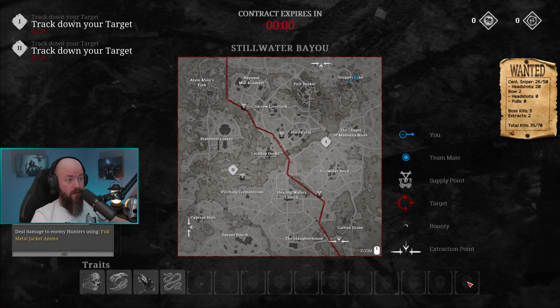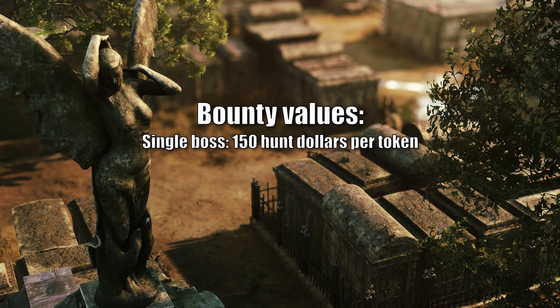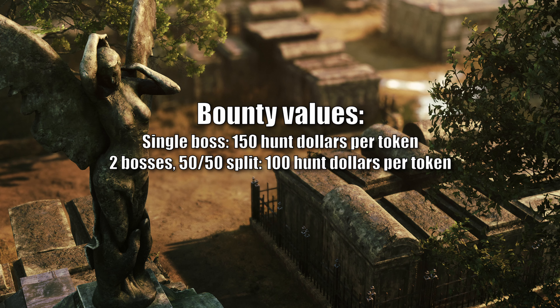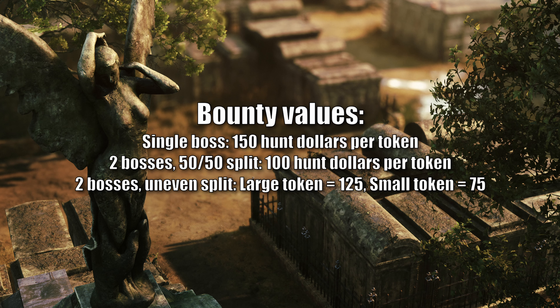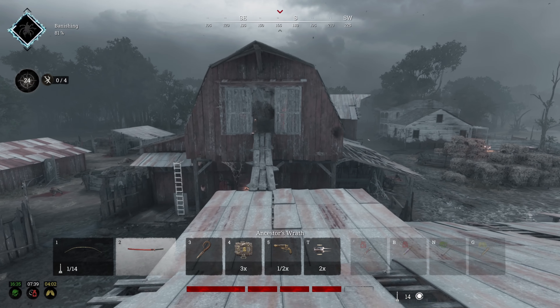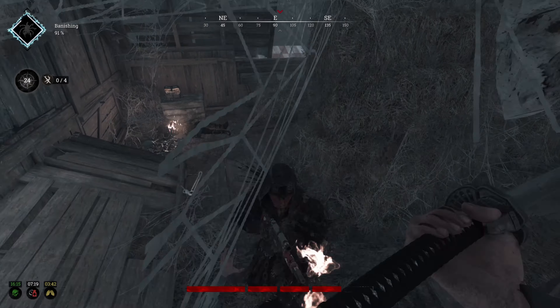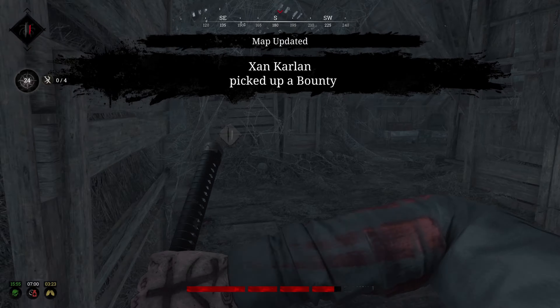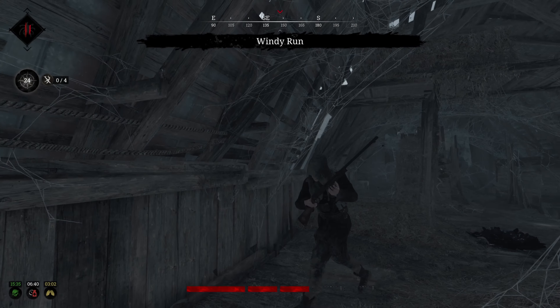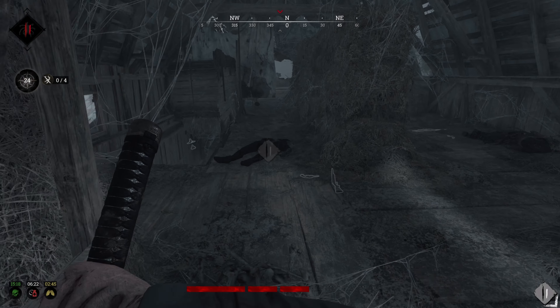Sometimes the search area is evenly split between two bosses, in which case the bounty value is the same for each. In other cases there is one large and one small search area — commonly referred to as big bounty and small bounty. The bounty values per token are: one boss on the map = $150; two bosses with even search areas = $100 each; large search area = $125 and small search area = $75. Since the value is higher with the big bounty, players generally push for that one first. As a result, you can often get away with a small bounty extract with little competition, at the cost of lower profits overall. The choice is yours.